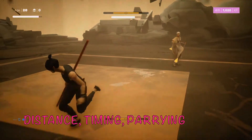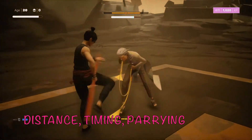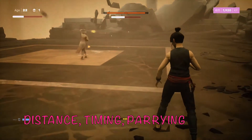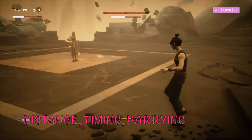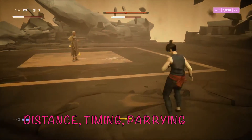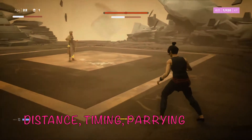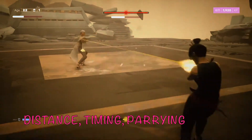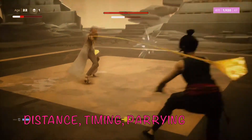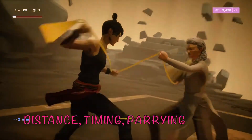A couple things unique to Jin Fang are distance and timing. It's important to keep your distance because the closer you are, the faster her combo moves will come at you. If you keep a little distance, you'll have those extra milliseconds to see what combo she has and anticipate the next move. Also, her three-phase combos aren't sequenced perfectly — they're not evenly timed one, two, three. You're really going to have to study her timing and get used to parrying at just the right time, pressing L1 as soon as it lands.